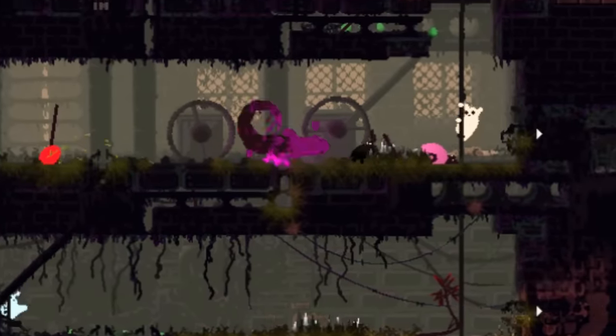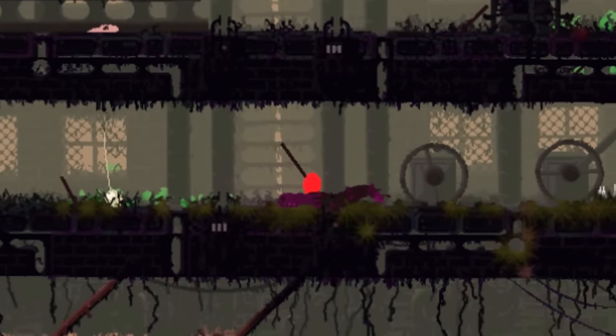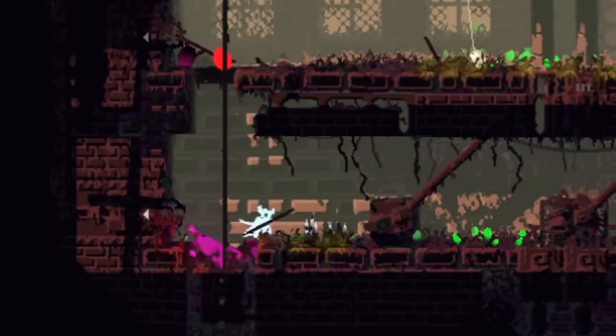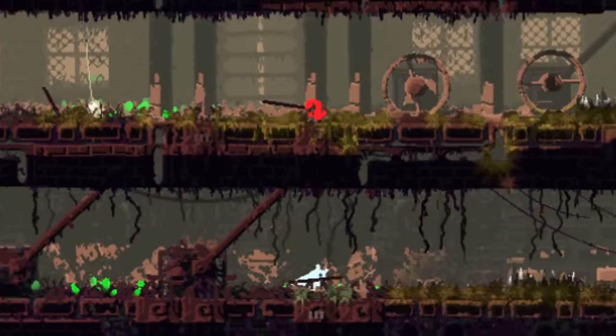Now that a tangible threat has been introduced to the test, the Slugpups scatter in different directions. Fleece has succeeded in pinning one of the lizard's limbs to the wall, which buys the others time to regroup.